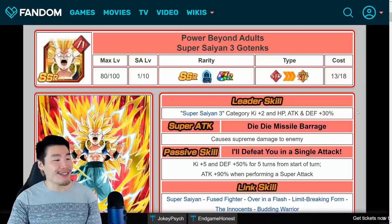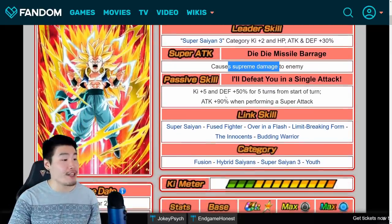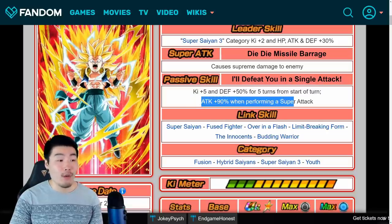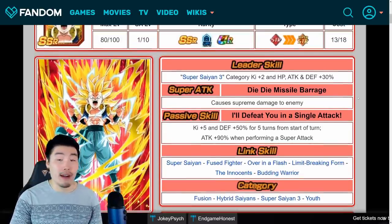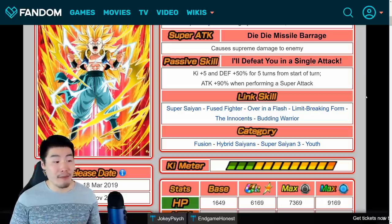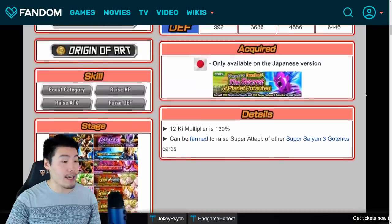So let's go into his details now. Leader Skill is Super Saiyan 3 Category, Q plus 2, HP, Attack and Defense plus 30%. Super Attack is Die Die Missile Barrage, causes Supreme Damage. Passive — I'll defeat you in a single attack — Q plus 5 and Defense plus 50% for 5 turns from start of turn, and then Attack plus 90% when performing a Super Attack. So like I said, not too bad. He's not crazy or anything like that; we've definitely seen better free-to-play units, but still respectable for sure. And then his links are Super Saiyan, Fused Fighter, Over in a Flash, Limit Breaking Form, Innocence, and Budding Warrior. And his categories are Fusion, Hybrid Saiyans, Super Saiyan 3, and Youth. And that is all you need to know about the Gotenks at the moment.